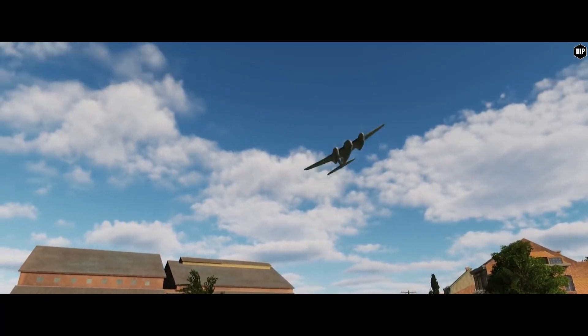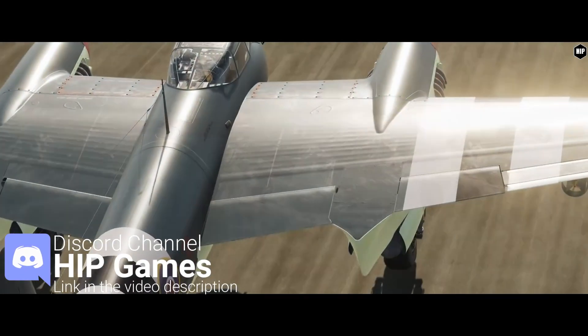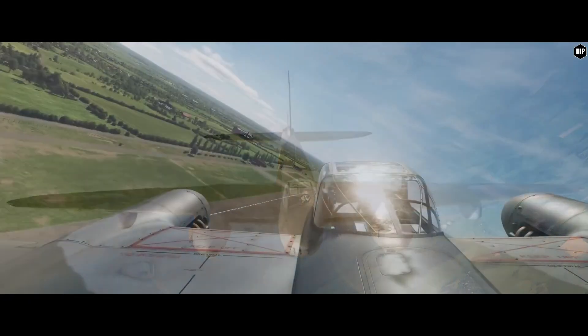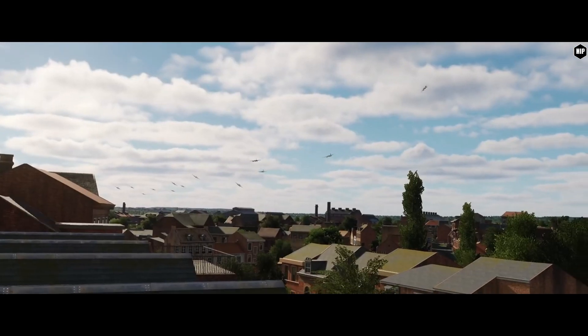The Mosquito FB VI has landed, nicknamed the Mosey or the Wooden Wonder, thanks to its frame being constructed mostly of wood. This multi-crew compatible module finally got released in DCS World, bringing more diversity in our World War II scenarios.